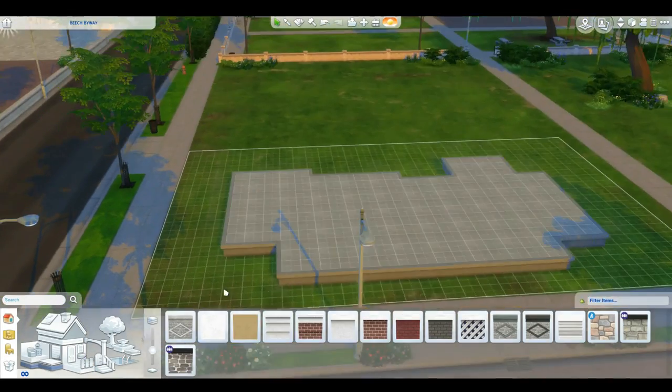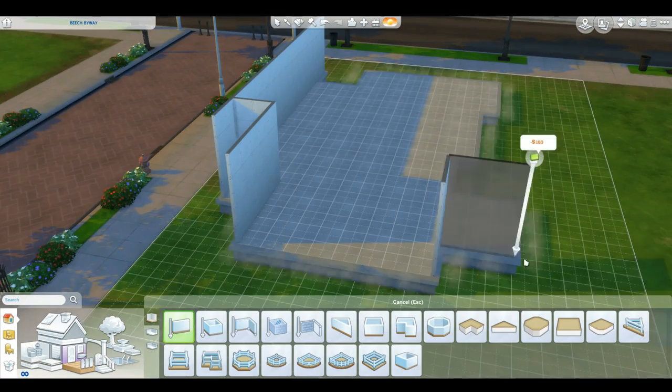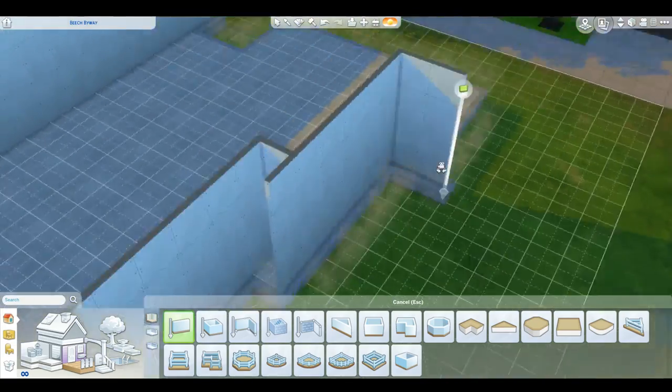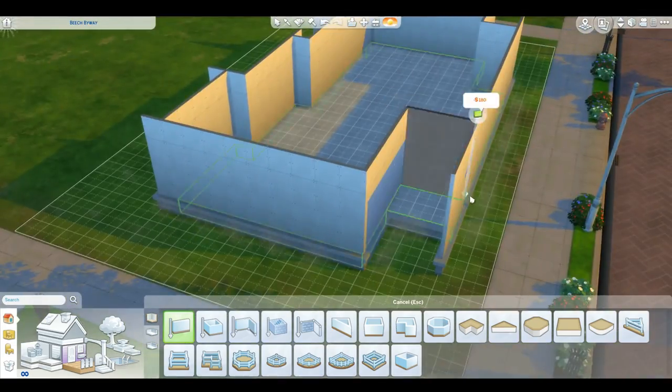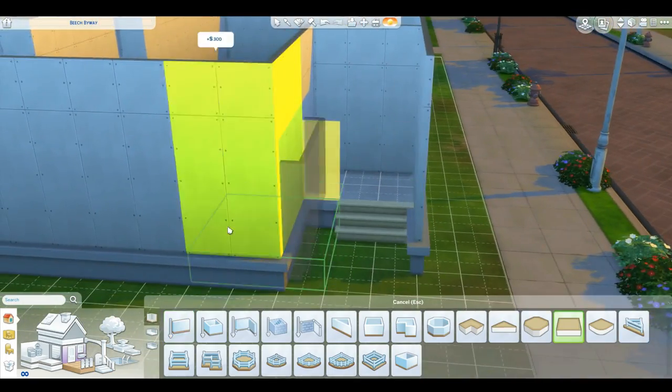I started off with building just the foundation. I had in mind everything you see over here, which is like the big overlap of the wall in the front of the house and also in the back. I wanted to make it really narrow but still have a little bit of character to it.